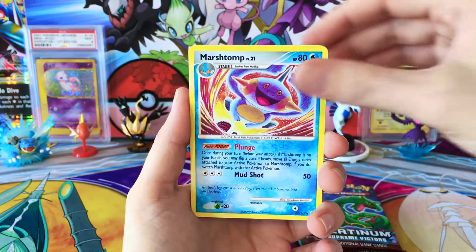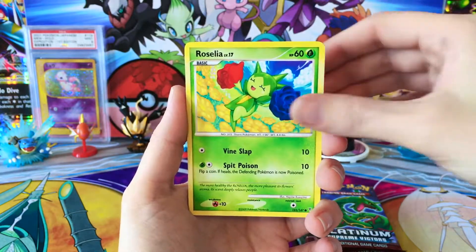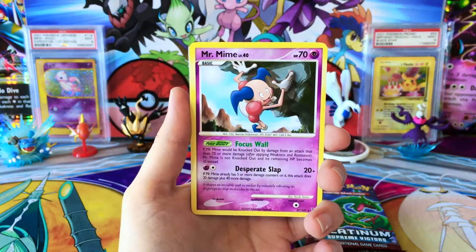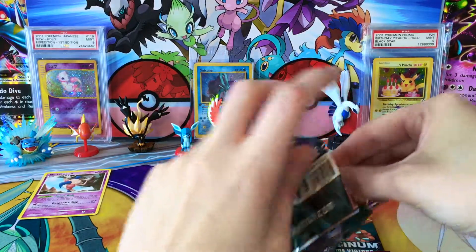We have a Gabite, Marsh Top, a Corphish, Mudkip, Brawleth. I'm going to go a little slower because I have not opened a lot of these - I think I've maybe opened a couple. We have a Reverse Plusle and a regular Rare Mr. Mine. We'll put our beautiful Rare and Reverse off to the side safely.